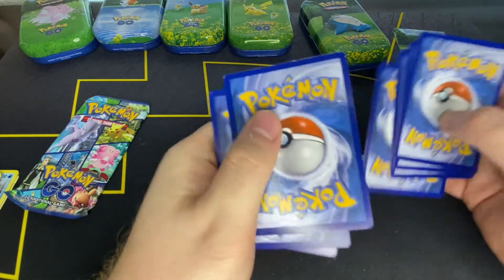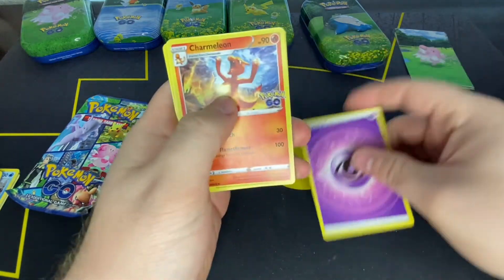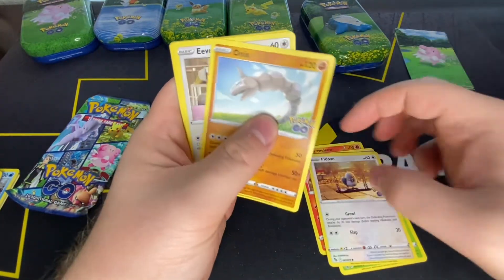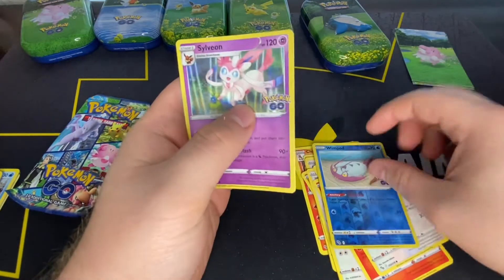Pack number nine, here we go. Psychic Energy, Charmeleon, Lure Module, Aerodactyl, Pidove, Onix, Eevee, Charmander, Aipom, Wimpod, Sylveon.